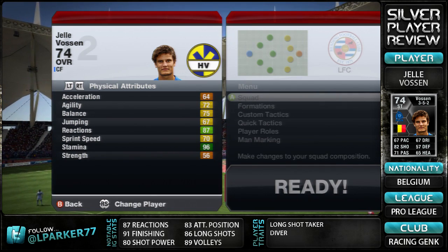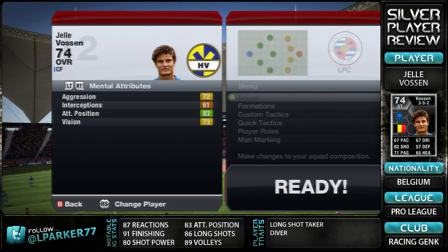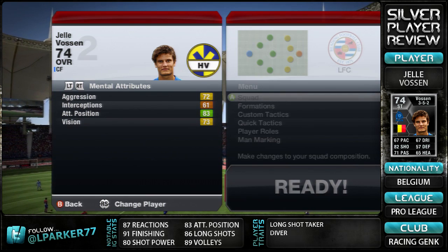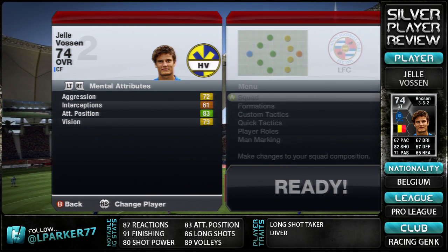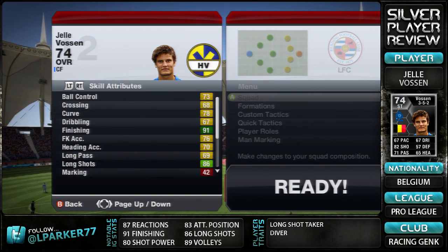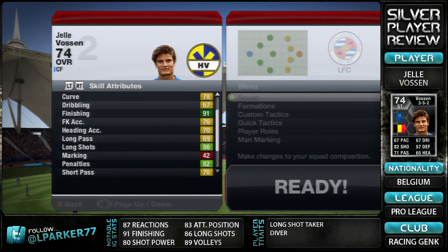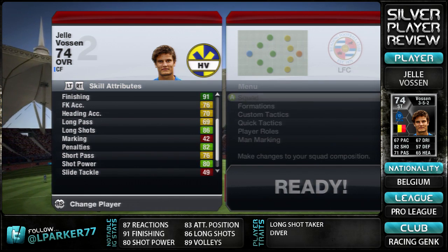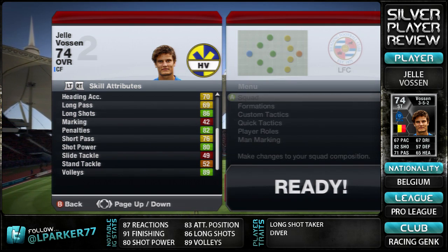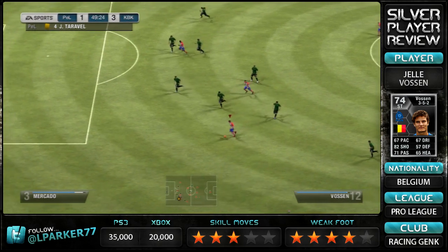In physical attributes he has 72 agility, 75 balance, 67 jumping, and 87 reactions. He has 70 sprint speed but only 64 acceleration. His mental attributes are not bad: 72 aggression, 83 attacking positioning, and 73 vision — really nice stats for a silver. His skill attributes include 73 ball control, 78 curve, 91 finishing, 76 free kick accuracy, 86 long shots, 82 penalties, 80 shot power, and 89 volleys.